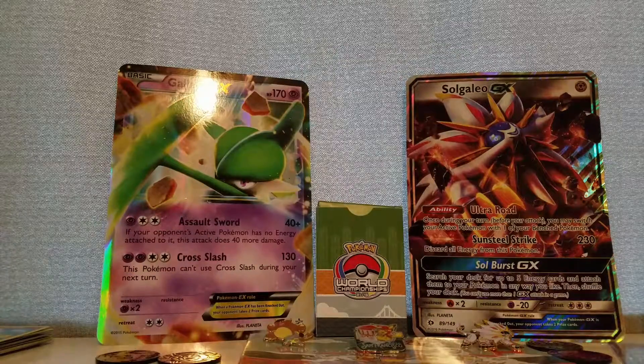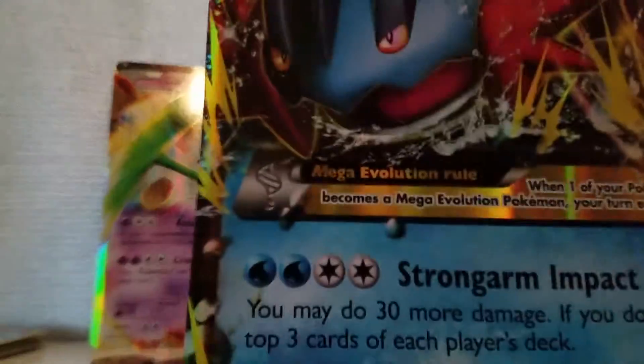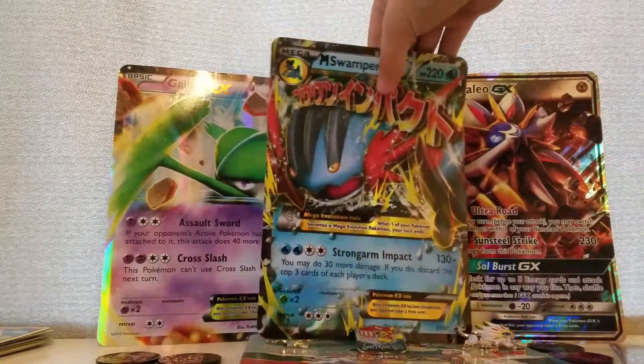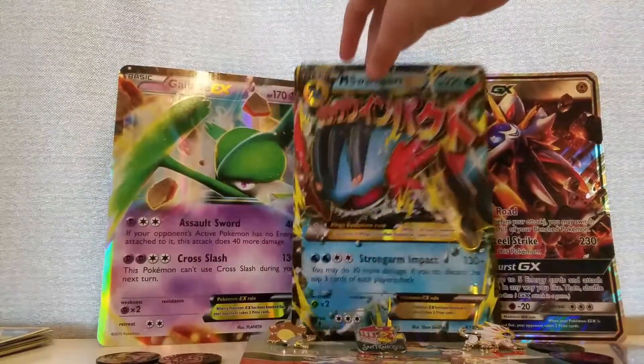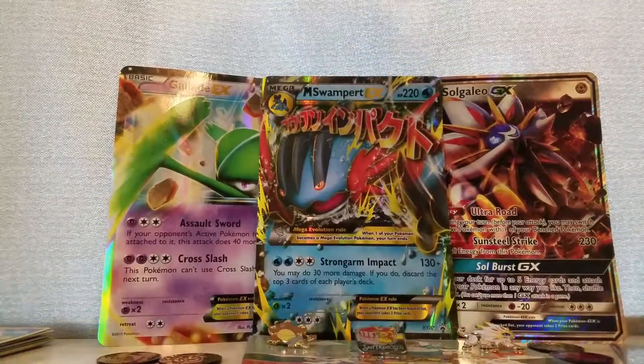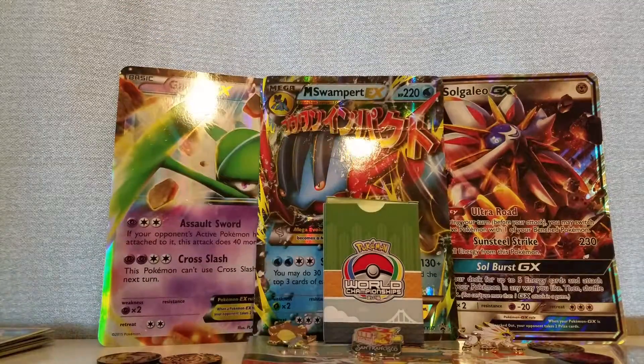What is going on guys, I'm back and today we're doing a Pokemon opening. I got another card for the background - I got a Mega Swampert, so I will go right there. I don't really know how to put it right there for now. Okay, so today we're going to be opening this Pokey binder with this Evolutions pack.